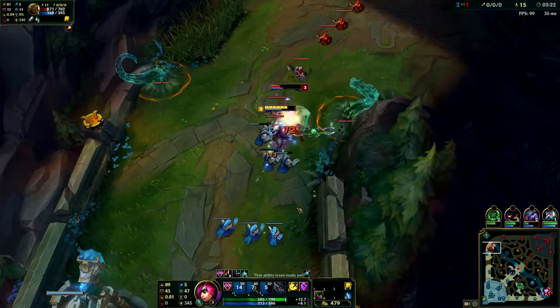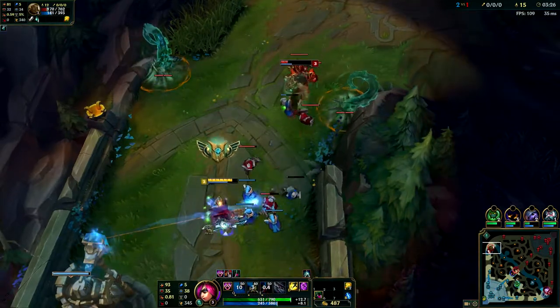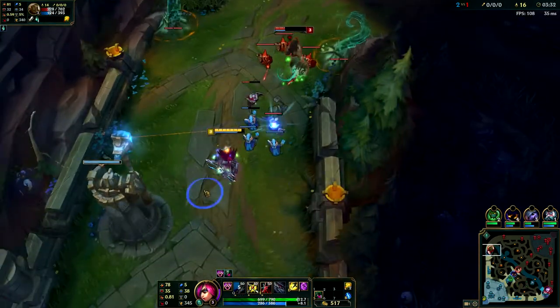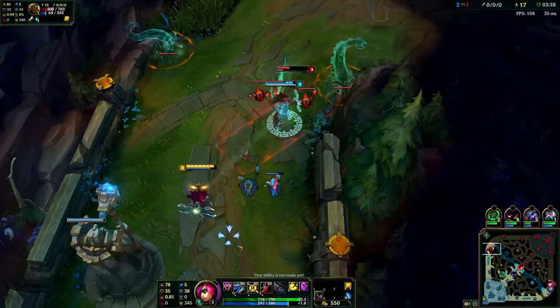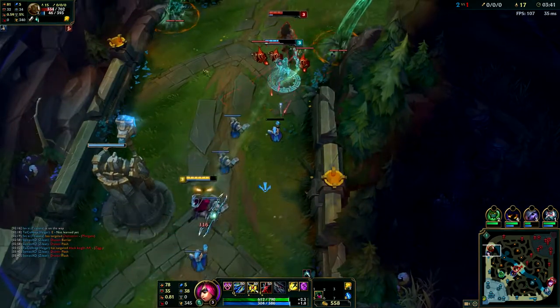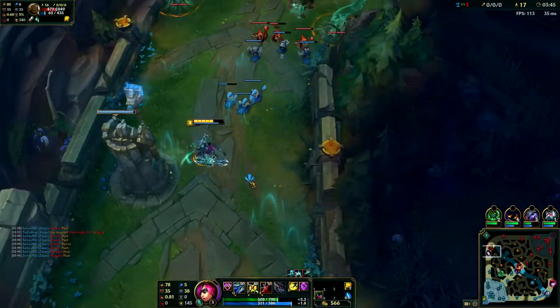A lot of this was just damage testing - I was testing to see if I stood a chance to take her on 1v1, and that was a mistake as you'll see later in the game. I'm just letting her push me and hoping not to get poked down. She makes a mistake and takes a tower shot, so I stun her, get my W, then Q auto for a quick attack.